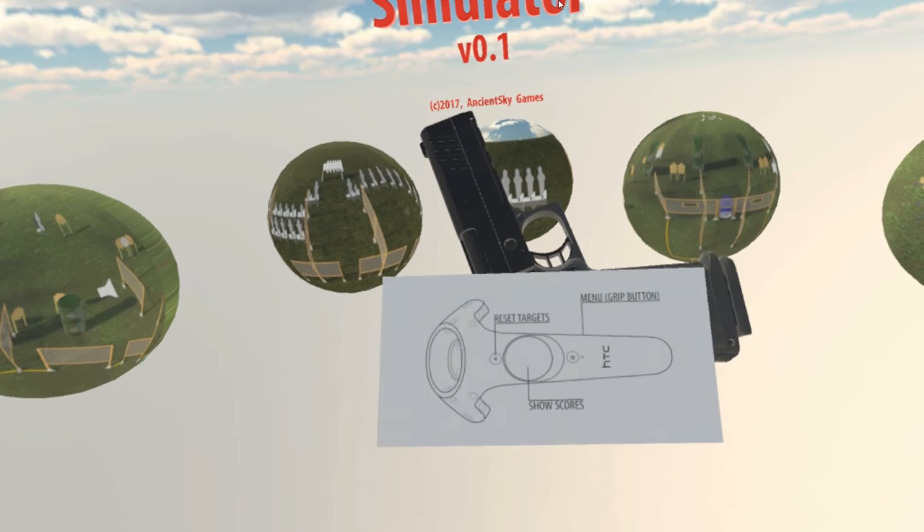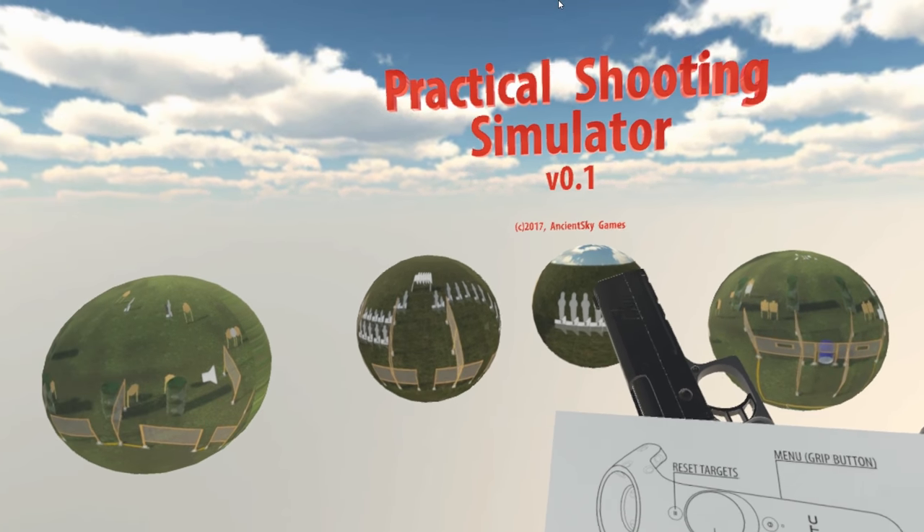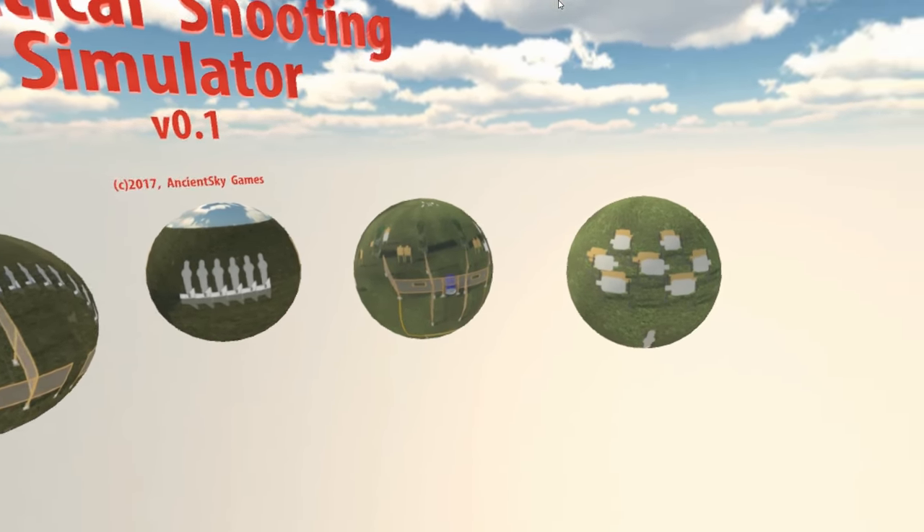Also, a new addition to the menu system: if you tilt the gun this way and hit the grip button, it brings you back to this menu. So let's try and shoot one stage, quick one.